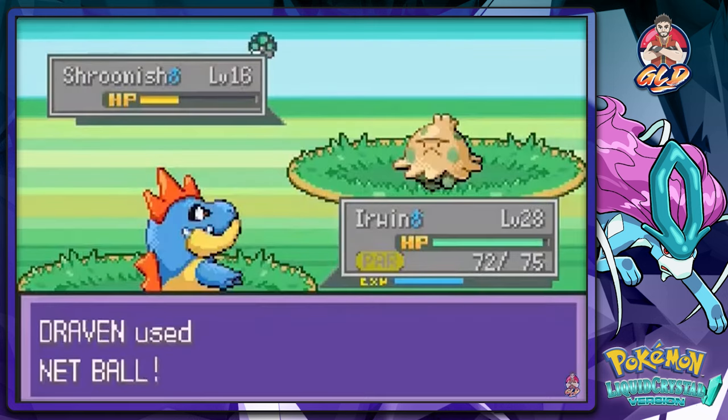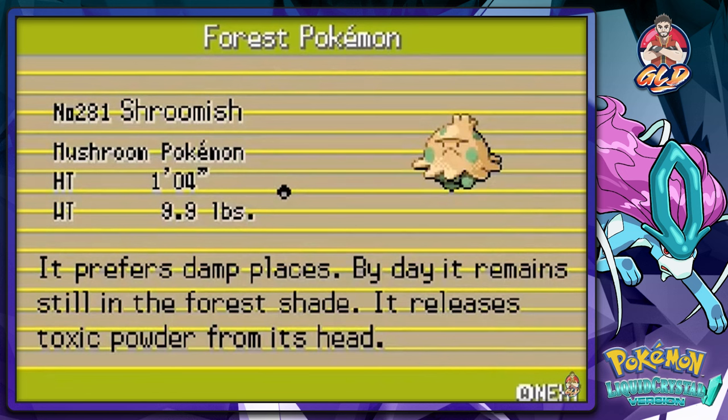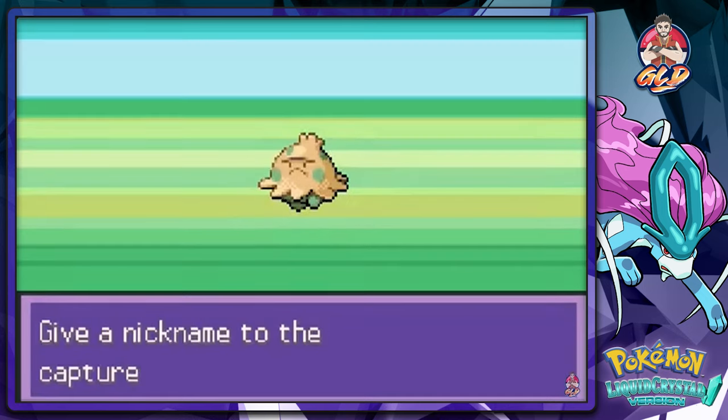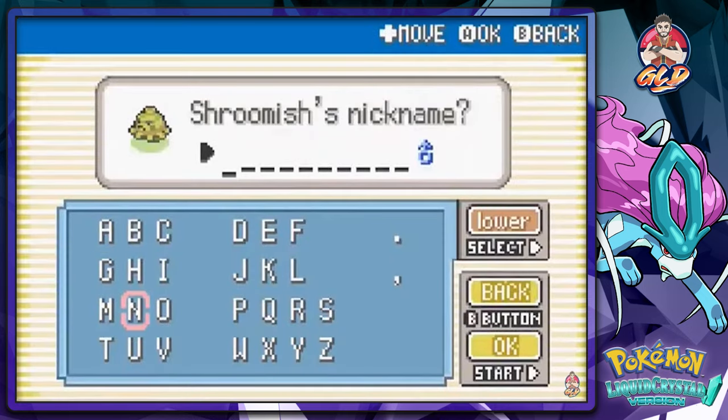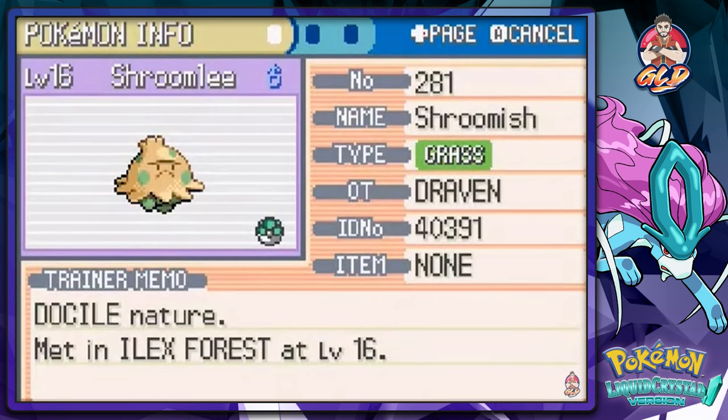Let's try a Net Ball — it broke out. Going again. This is a Pokemon we definitely need. It prefers damp places and releases toxic powder from its head. We're naming him Shroomlee! Welcome to the team — Shroomlee is looking like a beast.